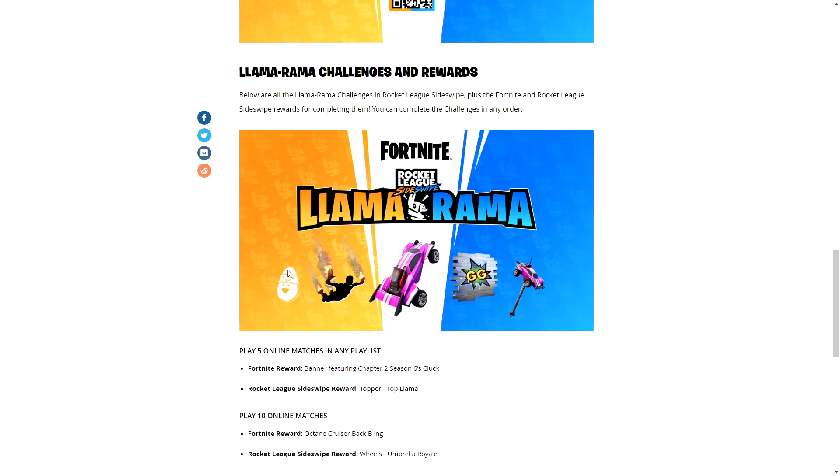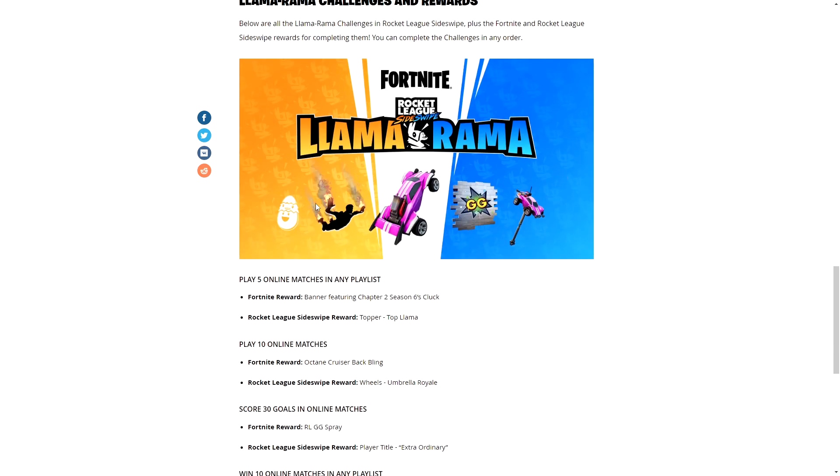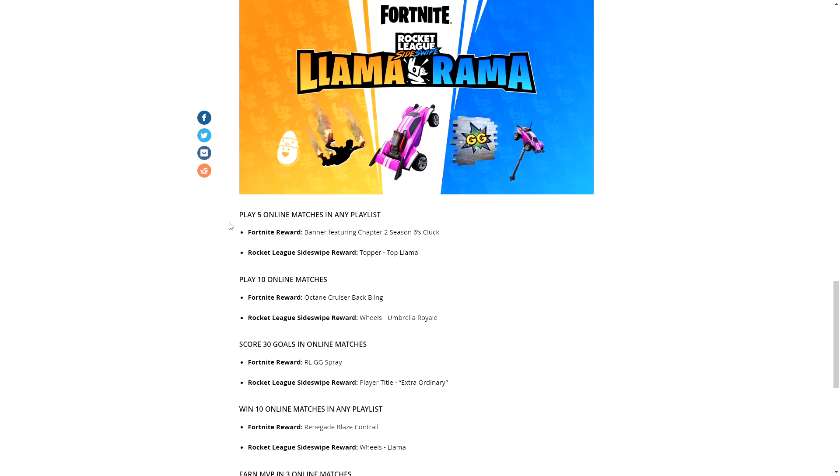The rewards are an emoticon, a spray, a back bling, a pickaxe, and a contrail. If you guys remember the rewards last time, we got a back bling and some emojis and stuff, but that was it. This time we actually got a pickaxe and a contrail, which is a nice upgrade.